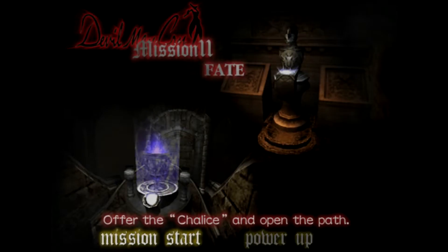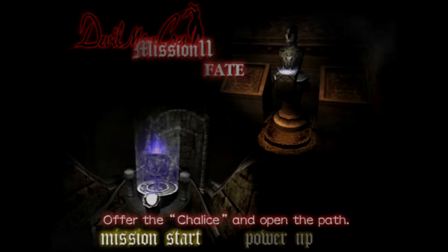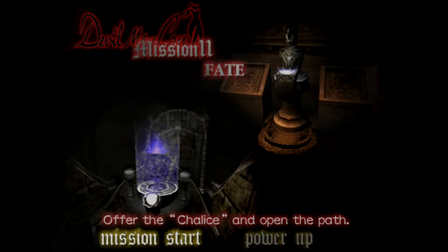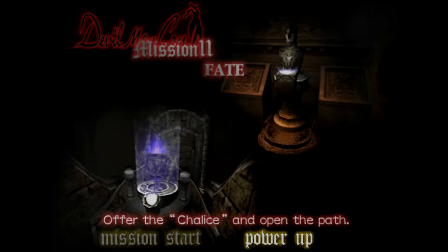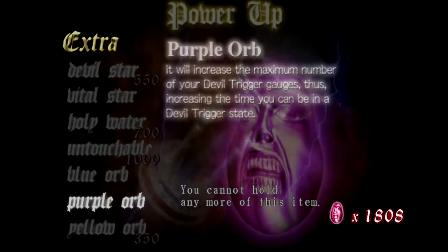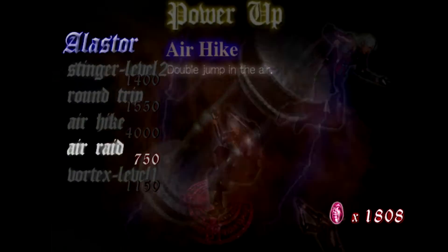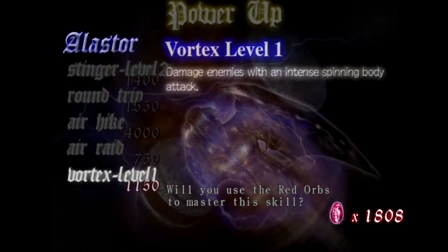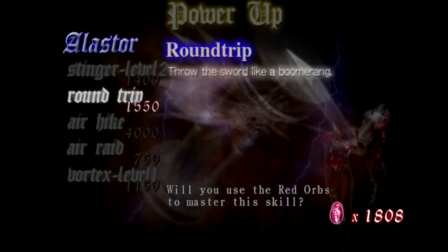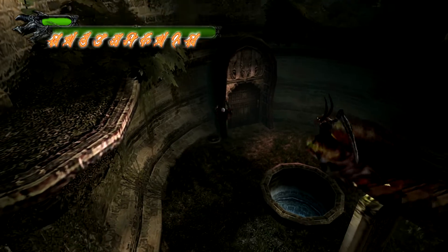Hey guys, this is John the Hedgehog. You're back for another episode of Devil May Cry. In the last episode we did Mission 10, and now we're gonna do Mission 11 and onward. With me today I have Caleb — he's playing his own game. Normally Tyler, I mean Infiltrator, would be here, but he's doing his own thing. I got Air Raid, which is really good because that gives Ifrit the ability to double chomp. The double jumping is really good.